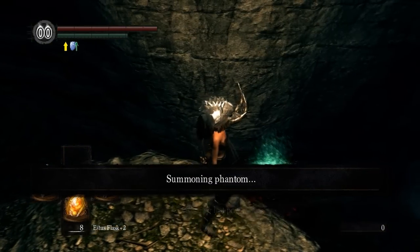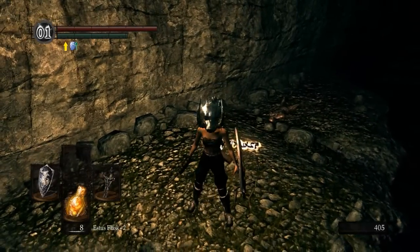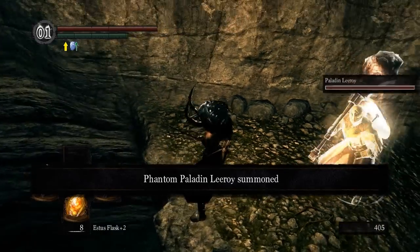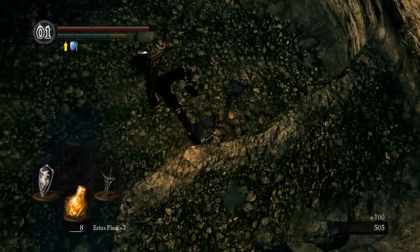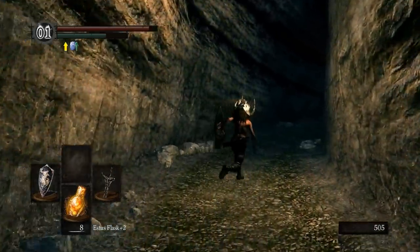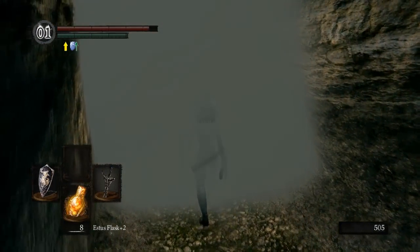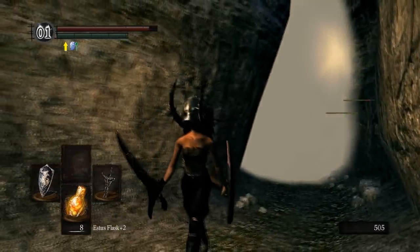Pick up our souls. Once Leroy gets here you're pretty much golden. You can have him help defeat the bone wheel skeleton guys if you want, but we're just going to go straight for our goal right now, which is Pinwheel. Just run for it — don't worry, Leroy will follow you eventually. Enter the fog gate, the white light, and you do not fight Pinwheel right away.